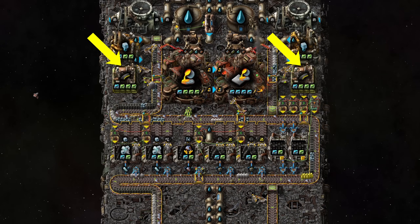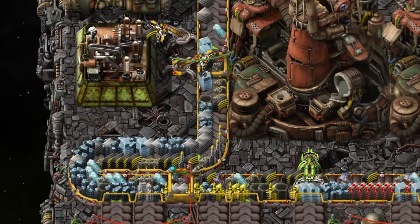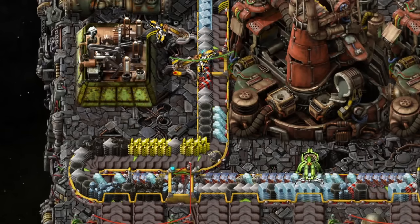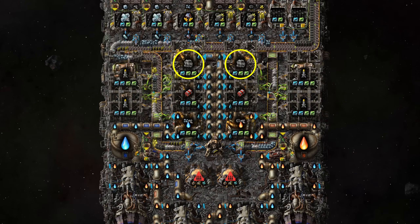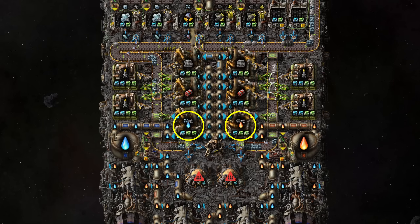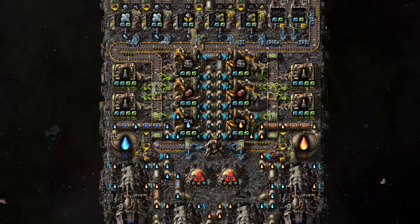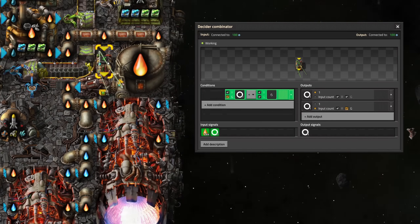Two assembling machines will craft magazines. I like to separate different kinds of products by putting them exclusively on a specific side of the belt: processed materials on the left and asteroids, rockets and ammo on the right. At the rear end of the spaceship, we use coal synthesis to make explosives for rocket production. Four assembling machines should be sufficient, while we have one chemical plant each producing advanced thruster fuel and oxidizer. I added thruster throttling for efficiency reasons, but especially to limit the ship's speed.